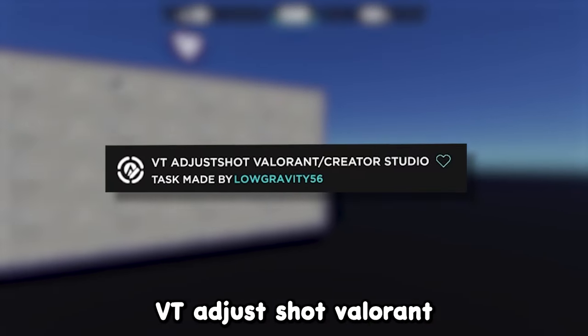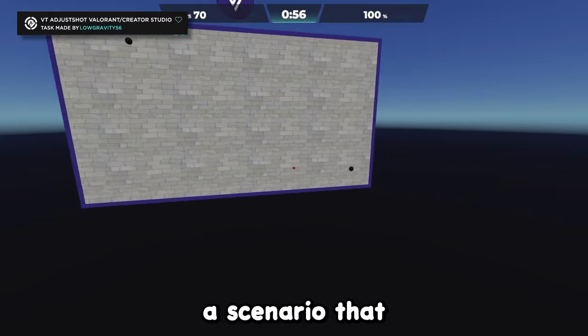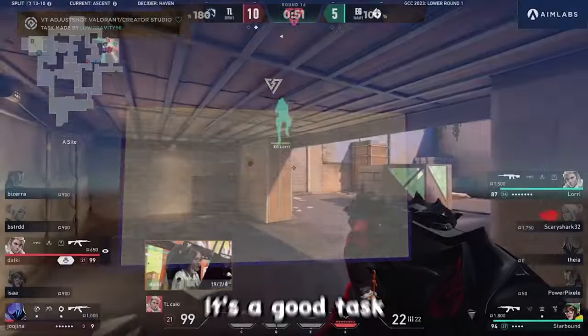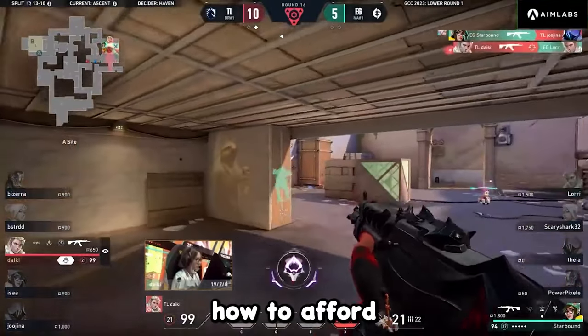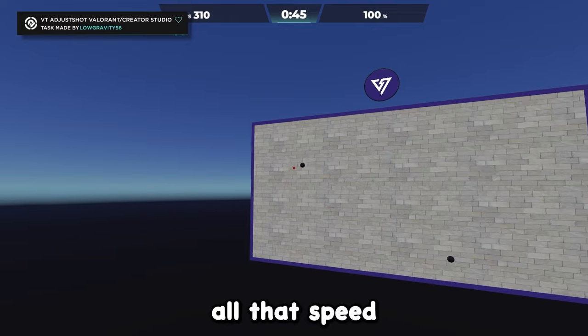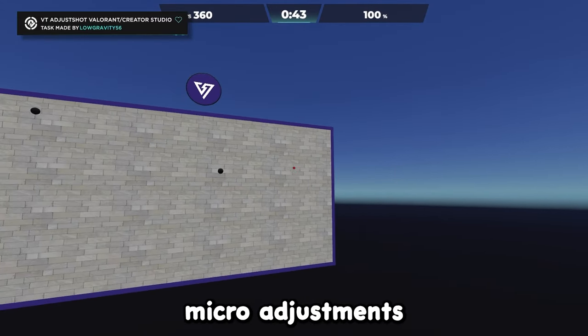After that we got BT Adjust Shot Valorant — a scenario that encourages fast initial flicks followed by a precise micro adjustment. It's a good task to start learning how to afford higher speeds with your initial flicks and also learning how to transition all that speed into consistent micro adjustments.